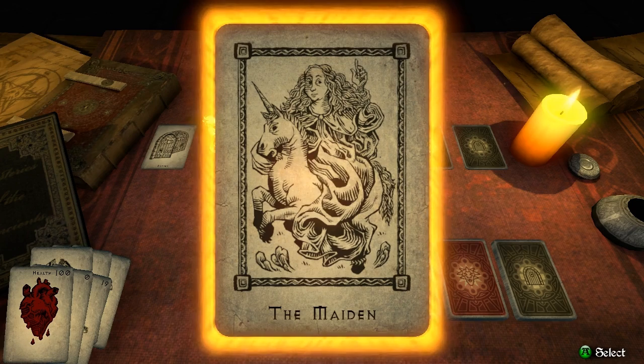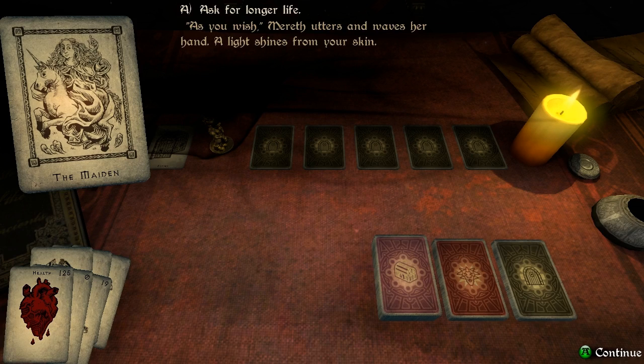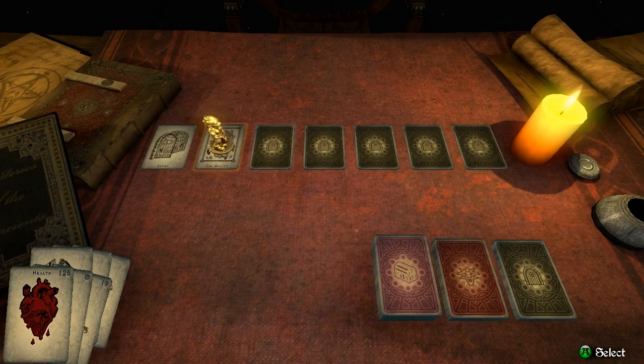The Maiden. So we can ask for three different things. In my experience, I prefer the longer life, but supplies will give you food and gold will give you gold. Let's grab some longer life though. So that gives us an extra 25 health — now we've got 125, which is awesome. Marith utters and waves her hand, a light shines from our skin. Let's check out what the next card has in store for us.